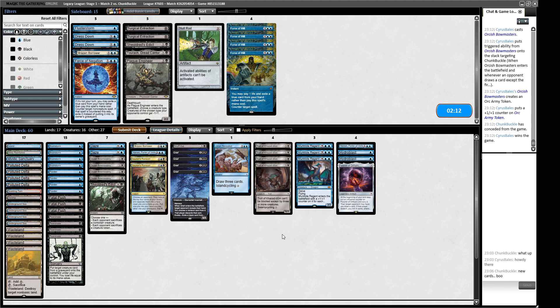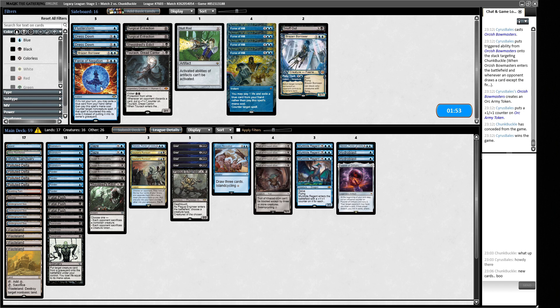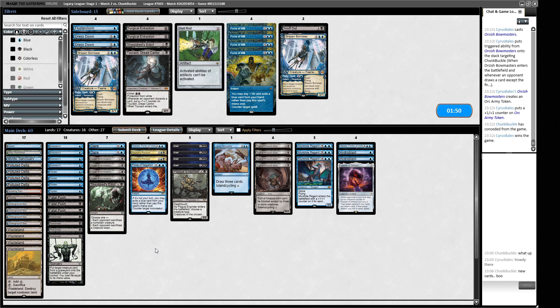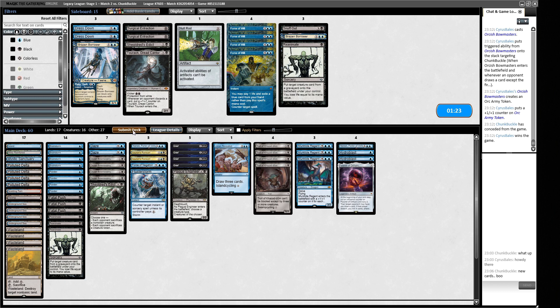I'm not sure about Snuff Out - I'd rather have Plague Engineer on Human, which can stop Snapcaster from doing stuff. Force of Negation is tempting because our opponent probably has some Narset-type stuff themselves. Our opponent has more control tools so we won't win the control game. If we keep throwing threats at them that will be a reasonable plan. Tourach doesn't seem amazing here. Flusterstorm is pretty good. We might trim one Reanimate since our opponent will have more graveyard hate.